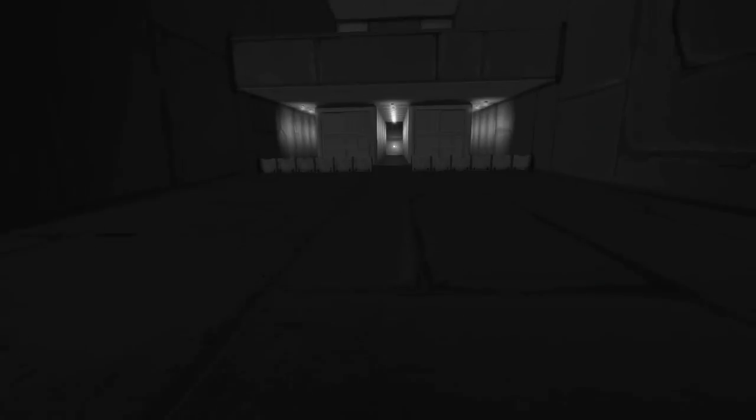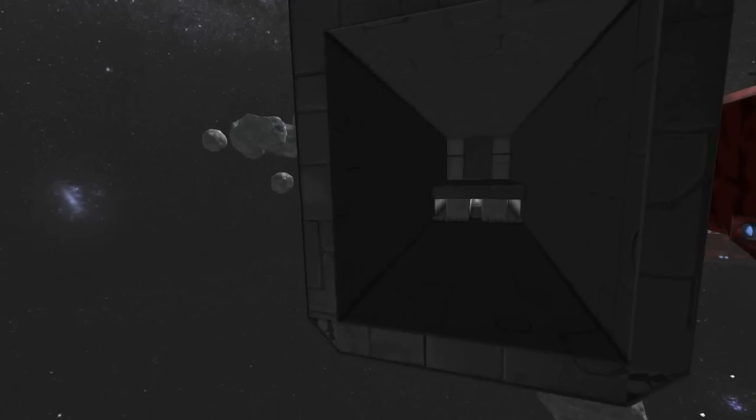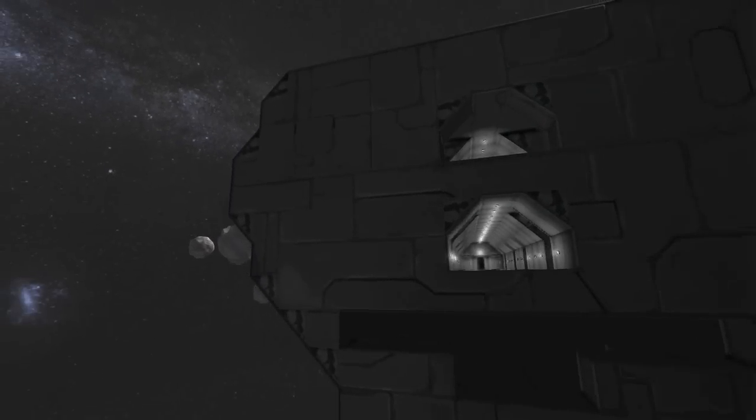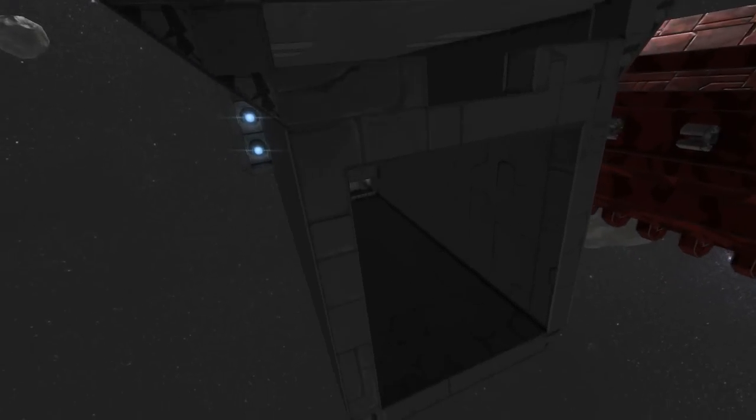Down here we have a smaller engineering section with all the downwards engines where they can access them as well. I might put more crew chambers down here as well. And up here you just have the forward thrusters, and I haven't really planned this room out all too well just yet. But that's it for the basics of this ship itself. You guys can see that the walls are quite thick everywhere — it's too thick on top to get to the crew quarters, and I think it's about four blocks thick along here.